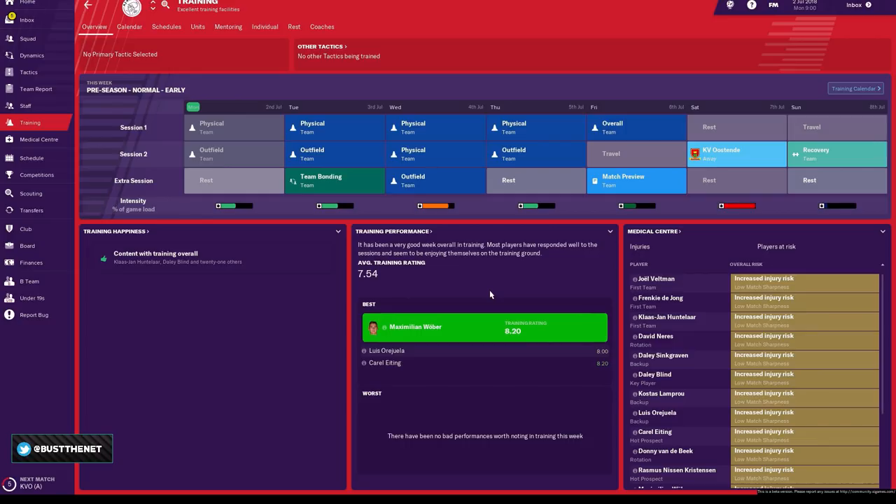Generally the higher is better, but we're not going to play the numbers game because training is no longer a numbers game. So if anybody says you need a specific mix of personality, ambition, and determination to get certain attribute increases — that's simply not true. The only person who knows exactly what's going on is Seb Walsall and he's not giving too much away. Training is something you're going to experience on your own.